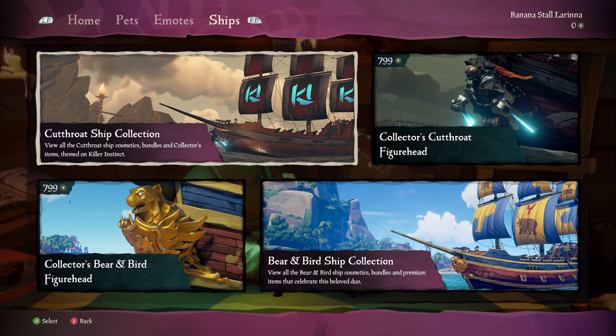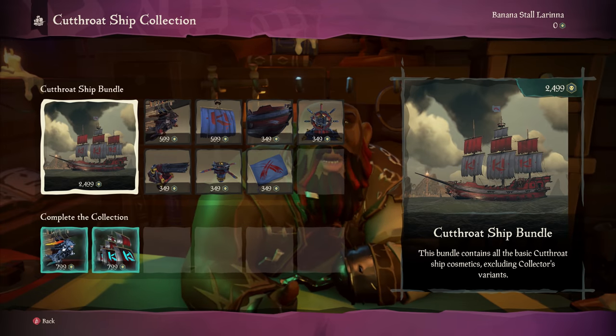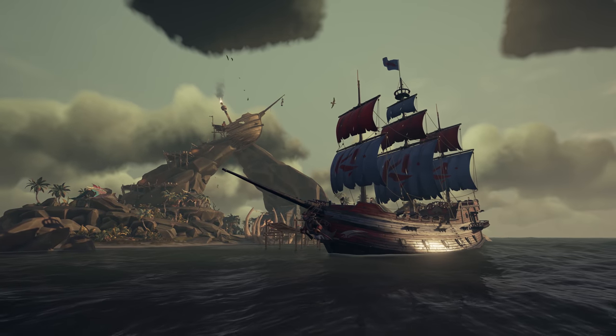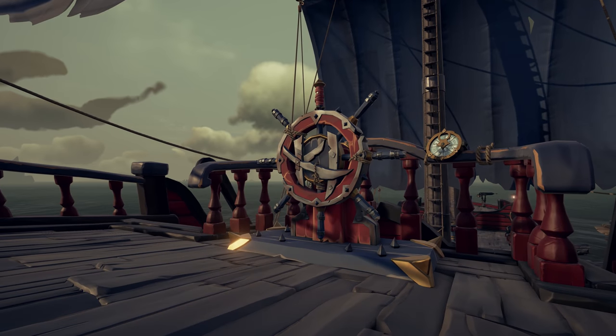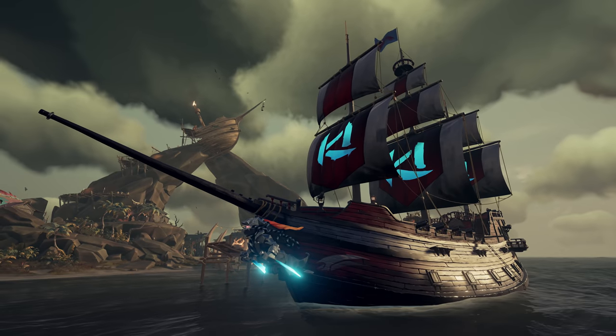And to round out this month's Pirate Emporium offerings, there's the ultra combo of the new premium Killer Instinct ship livery. This full set of ship cosmetics is sure to serve you well in your many supreme victories.